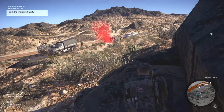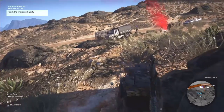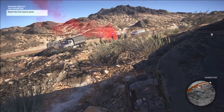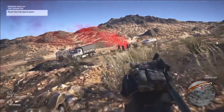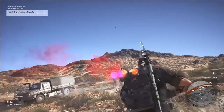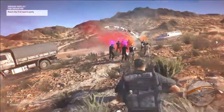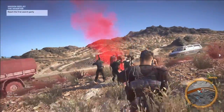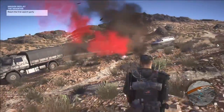Switch to your flashbangs and just hold on a minute. Hit them with flashbangs. Switch to your C4 charges. There you have it — Cluster Bomber.